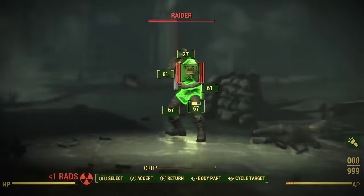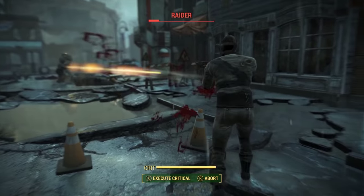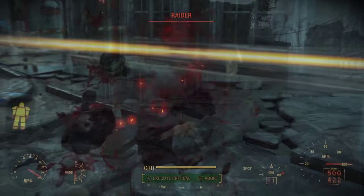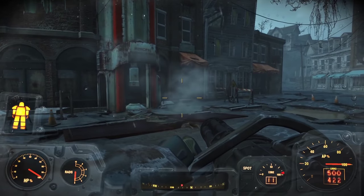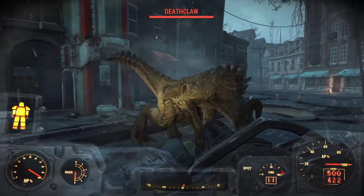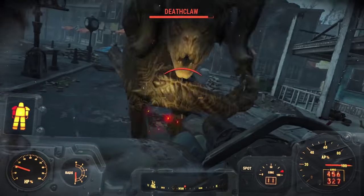Something I just thought of is that the Perception bobblehead is very early in the game, so I may knock this down to three and put my extra point in another category. Maybe it's not worth it if I just want Locksmith to go for Perception right off the bat. So I may decide to put this down to three and put that extra point somewhere else.